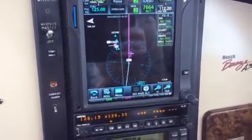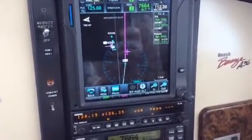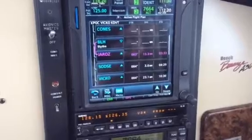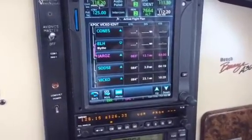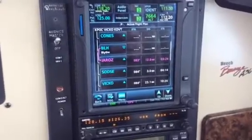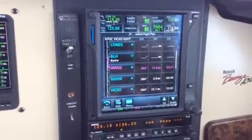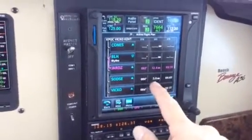I'm going to give another command: 'Show flight plan page.' So you can hear I'm going to Juro's right now. I want to change this — I want to go direct VICKO, take all those waypoints out. So I'm going to do this by hand.